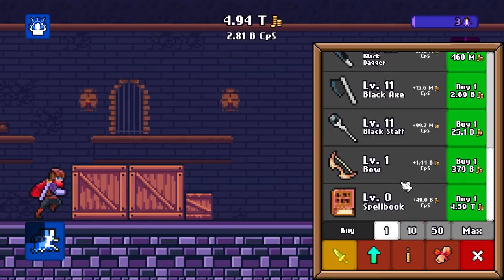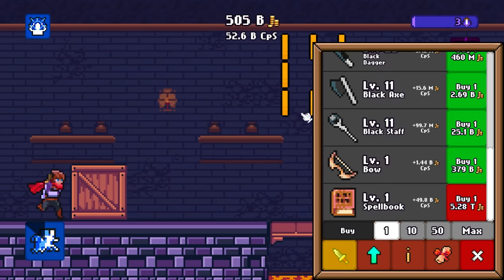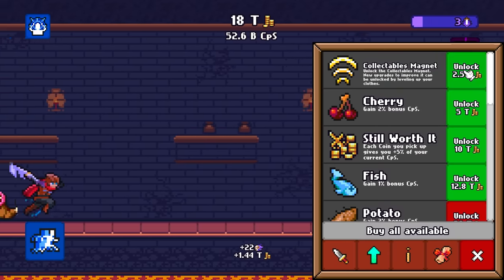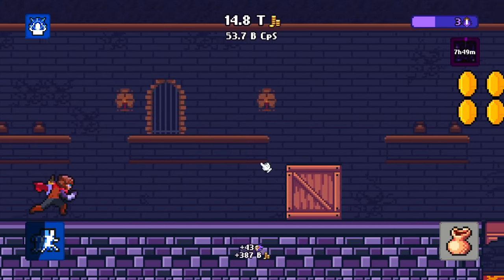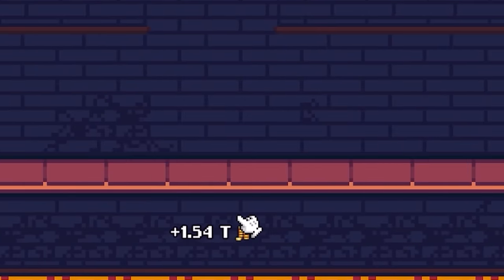It didn't take long at all to save up 3 souls, and also enough for the book. So now we're up to 52 billion dollars a second, and then we get a whole bunch of very expensive upgrades. But the collectibles magnet is the one we're going to start with, because that makes it easier for me and I like being lazy. The magnet helps me suck in all of those coins, which means I never miss any, and those coins are worth a ton to me.